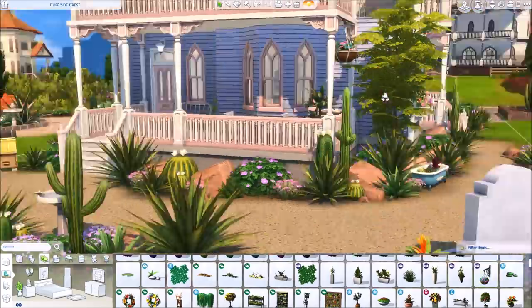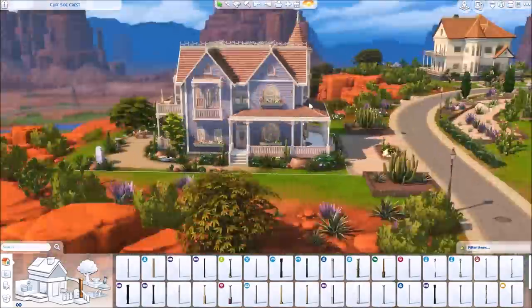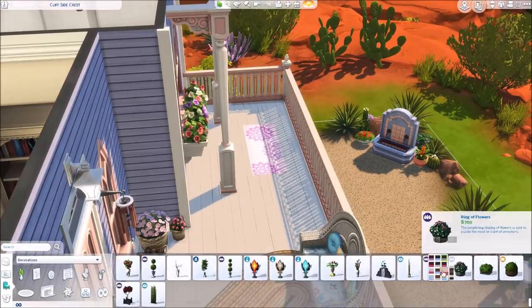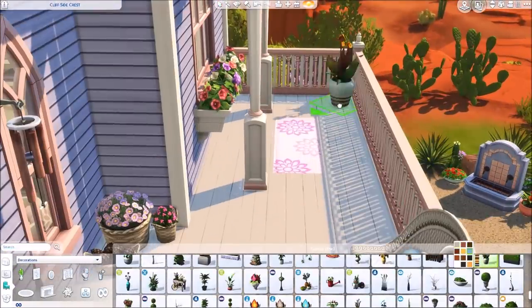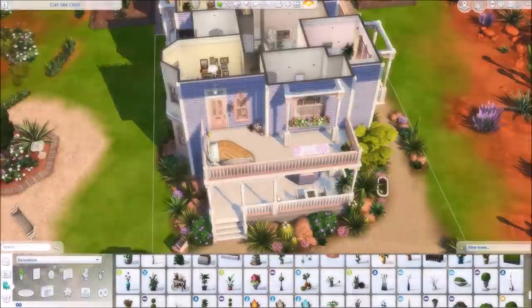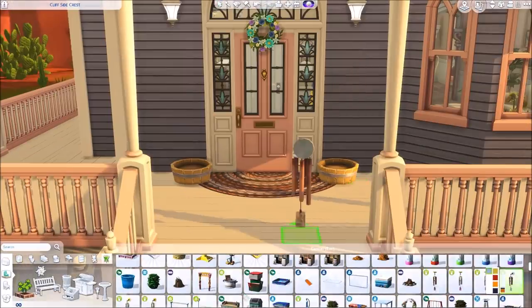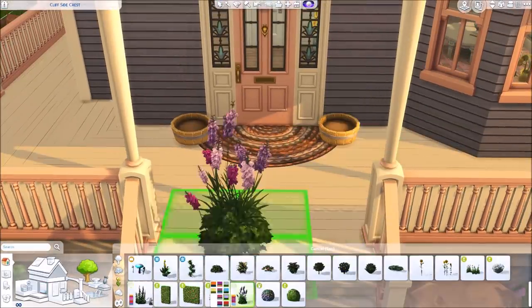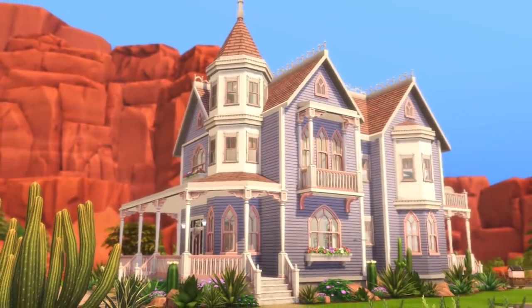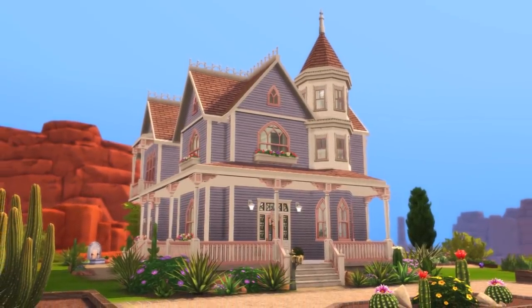I thought about adding a pond outside but it didn't quite work, so I used the fountain with potted plants around it instead. I hung a hanging basket but ended up removing it for the screenshots. I really hope we get actual hanging plants — they'd be so pretty. I replaced the flower arranging table with a yoga mat on the balcony. We're coming up on the screenshots now — I really enjoyed this build, both the building and decorating process. Thanks so much for watching, and I'll talk to you guys soon!